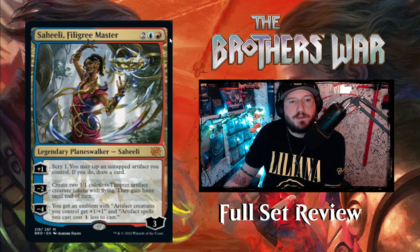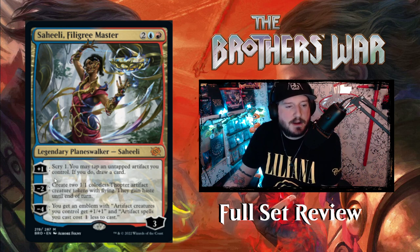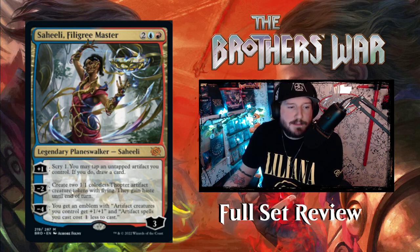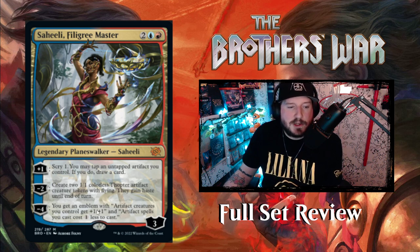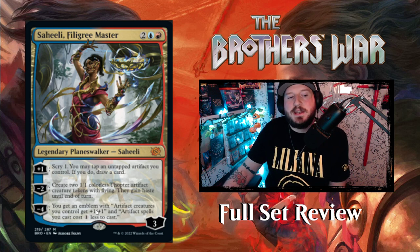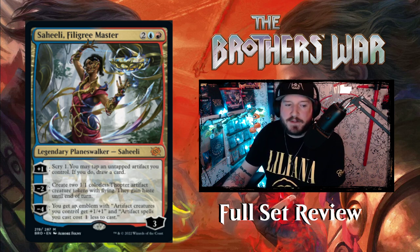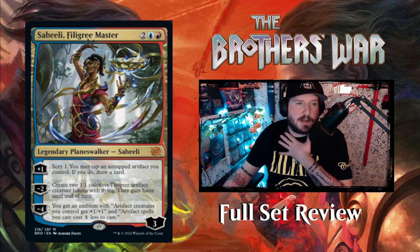Next up we have Saheeli, Filigree Master as a planeswalker — two blue red for a legendary planeswalker with three loyalty. Plus one: scry one, and you may tap an untapped artifact you control to draw a card. Minus two: create two 1/1 colorless Thopter artifact creature tokens with flying that gain haste until end of turn. Minus four: get an emblem that says artifact creatures get +1/+1 and artifact spells cost one less to cast. It's a cool planeswalker and will be a good card in limited.